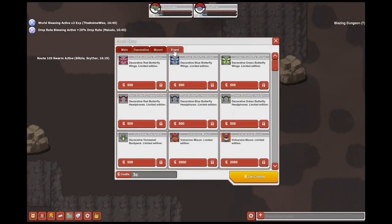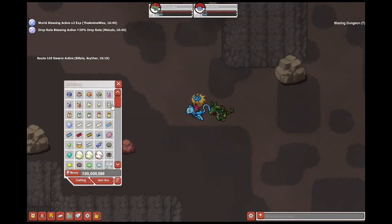There's also limited edition decorations and mounts: Butterfly Wings, Butterfly Headphones, Victory Bell Backpack, Volcanion Mount, and Volcarona Mount. These will last until the event is over.